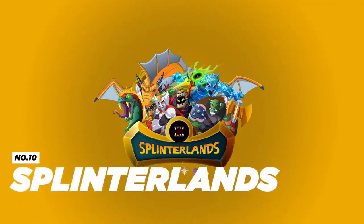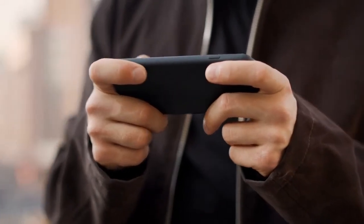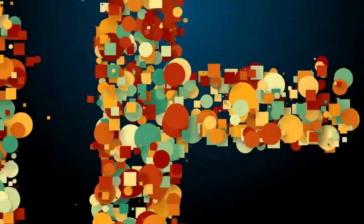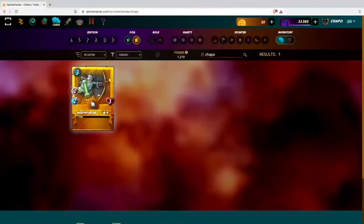Number 10: Splinterlands. Splinterlands is by far one of the most popular non-fungible token games, with an infinite number of players addicted to it. The main reason for its high popularity is the ease of understanding the game. It is a card game where each card acts as a non-fungible token, enabling you to buy or sell. The game is available for free, but only up to a limit — after that it has to be purchased.